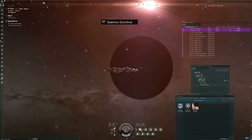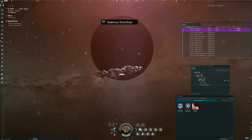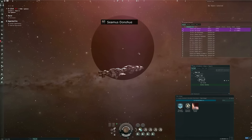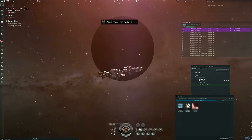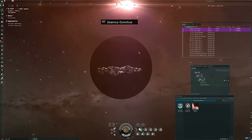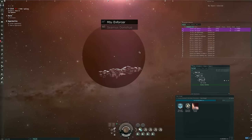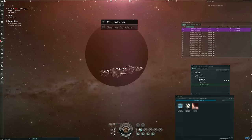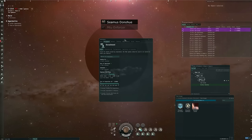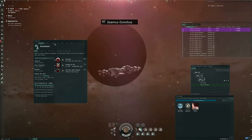In order to set up a Starbase, you must be in a player corporation and you must have the appropriate roles, which should be Starbase config, Starbase equipment, and config equipment. A director or the CEO can also do this.